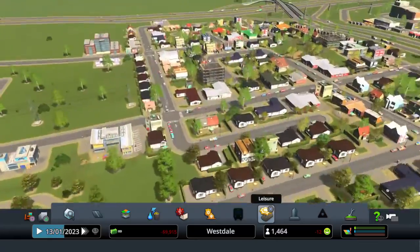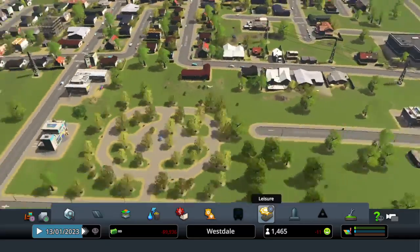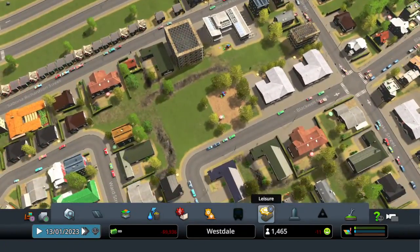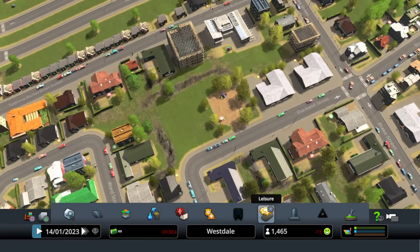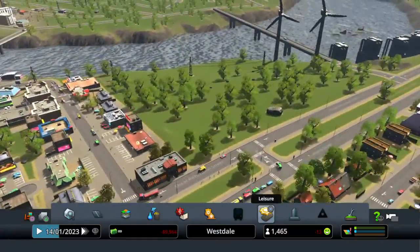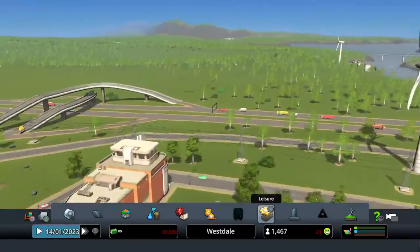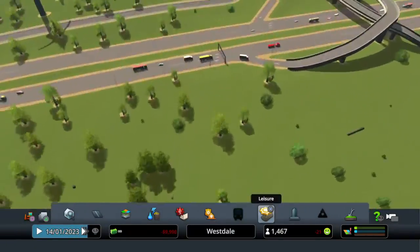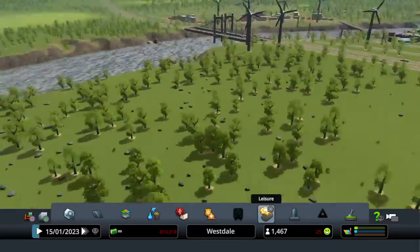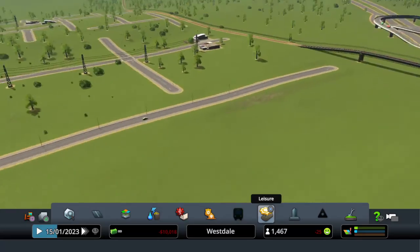We got two high schools, gave everybody a park here, and then they got a park over here. We're slightly getting some demand for stuff. I think I kind of backed myself into a corner in this area - I could have it go over the freeway and back over here and use this spot for commercial as well. But I want all this to be residential.